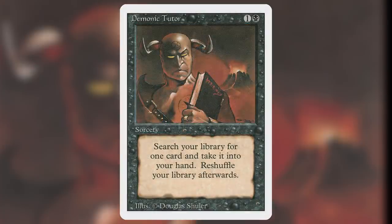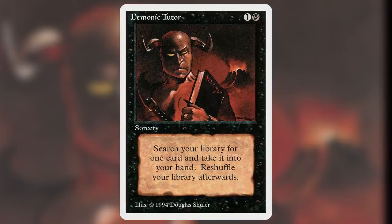While Unholy Strength has always been the centerpiece of this censorship — with the pentagram behind the character removed from Revised to 4th Edition — Demonic Tutor also got censored. In Summer Magic, the revised edition set printed in summer 1994, the pentagram on the demon's forehead in Demonic Tutor was removed. This card is banned in Legacy and restricted in Vintage. Interestingly, it was banned before the concept of formats had even existed — banned from Tournament Magic on March 23, 1994, while Vintage and Standard (then called Type 1 and Type 2) wouldn't be introduced until 1995.